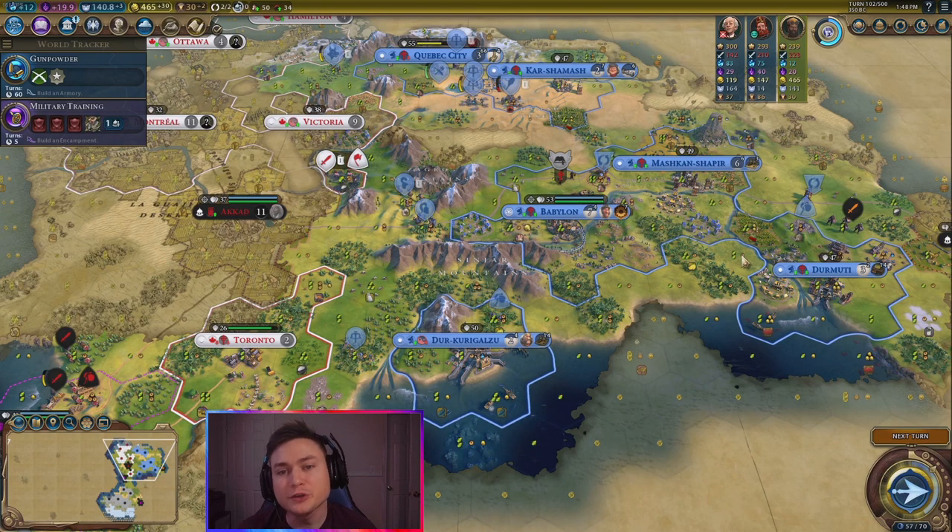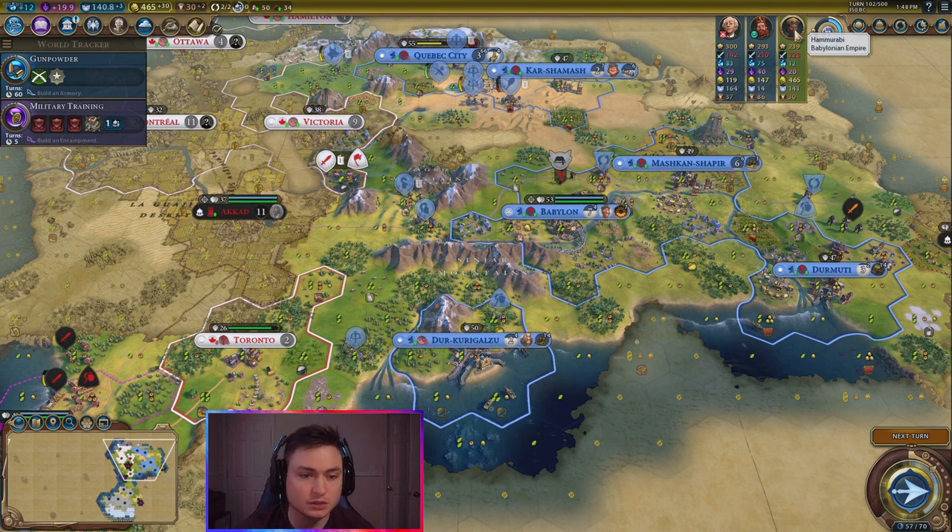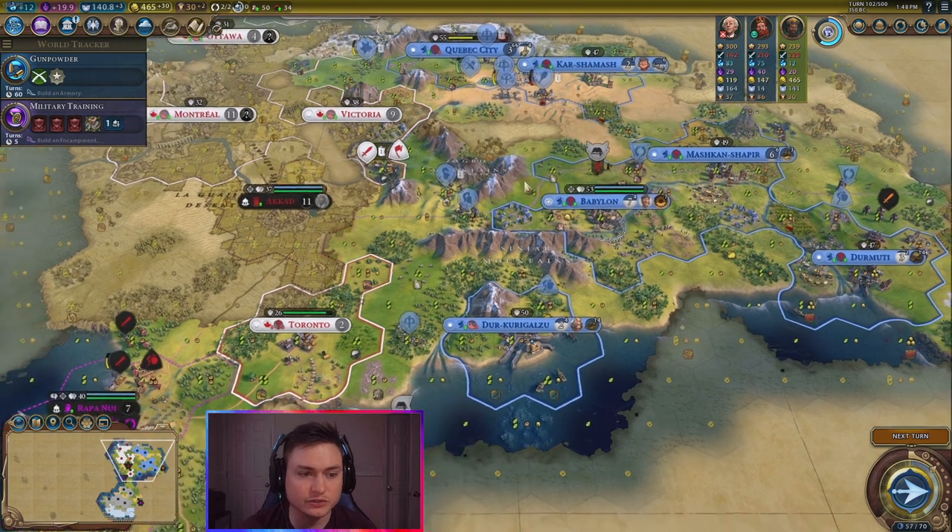Hey guys, GMX here. Welcome back to our third episode of playing with Babylon. Hammurabi has Babylon, and what we are doing here — we just went to war with Canada. We just got a couple turns there.